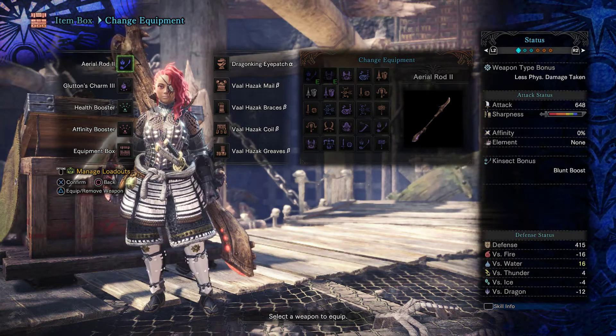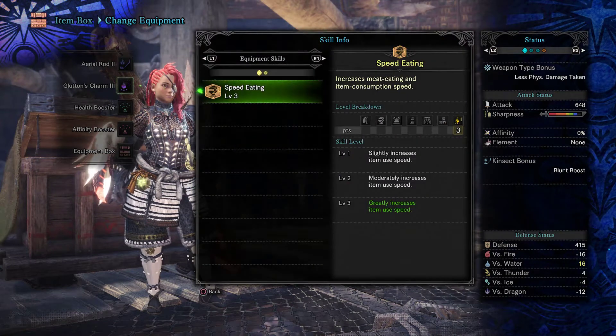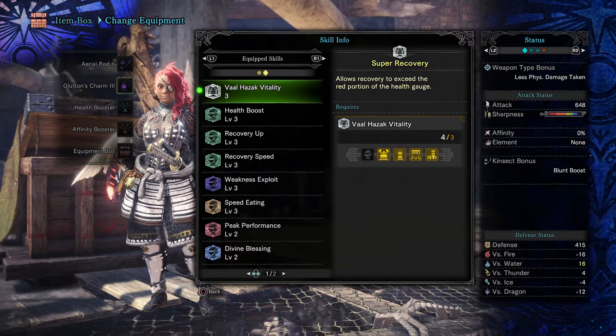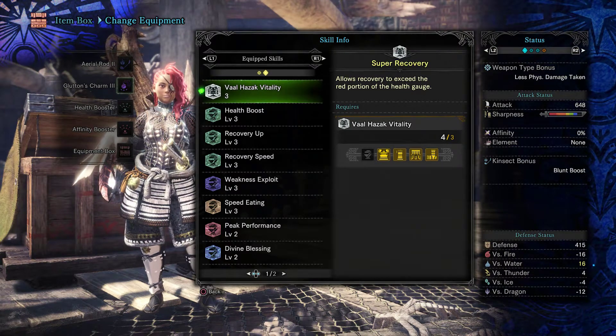Right now I'm going with the Insect Glaive because I've been on an Insect Glaive kick, but there is a Lance variation of this exact same set that I'll show you in a moment. Skills we have: Val Hazak Vitality, which allows your recovery to extend beyond the red portion of health — instead of just recovering the red portion, it will continue to regen after the fact. That is unbelievable for a Monster Hunter skill; I don't think there's ever been anything like this before.